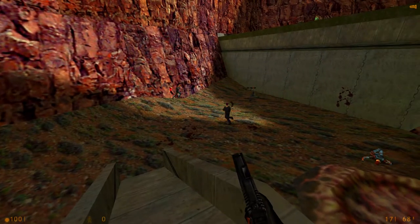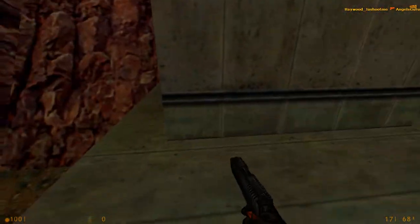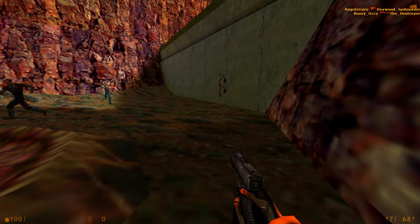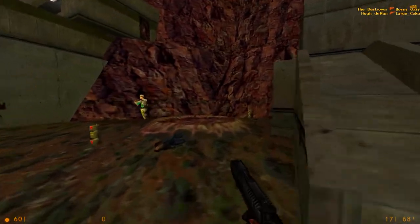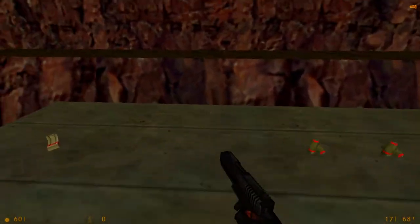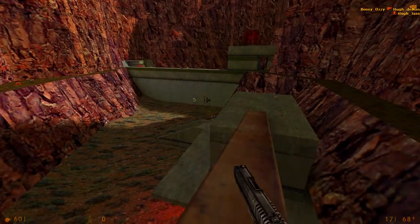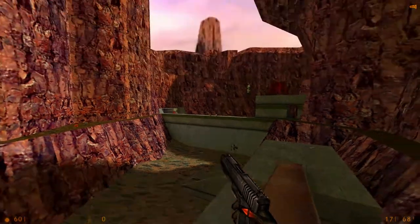The bots here aren't the smartest sometimes. If you go down here, you get the revolver — very important. And you get to see why this map is called Bounce, because there are a few of these bounce pads located on the map. If you've never used them before, you can jump up real high with them. I would not recommend playing this map with the realistic damage setting on, because if you misjump one of the jumps with that setting, you fall and die immediately. So that's no bueno.